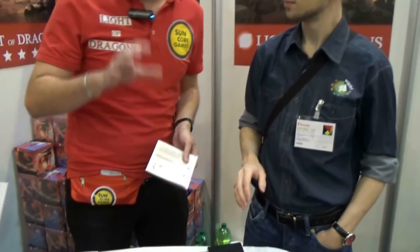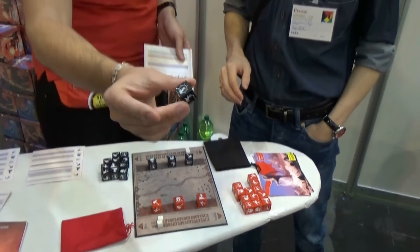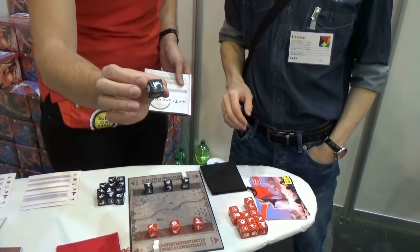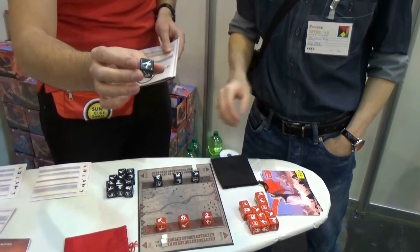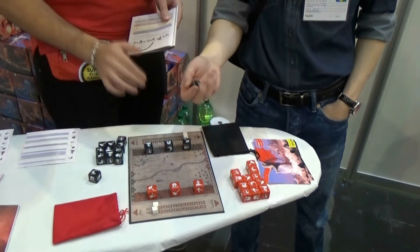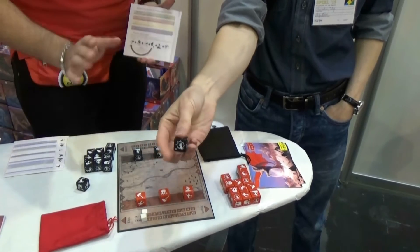It's a tactical two-player game. So explain to me what's special about this game. You play in 10 to 30 minutes, and the center of the game are these dice. On the dice are creatures printed, from one up to six. Each creature has special abilities. By using the abilities and playing turn by turn, you try to defeat the opponent player.